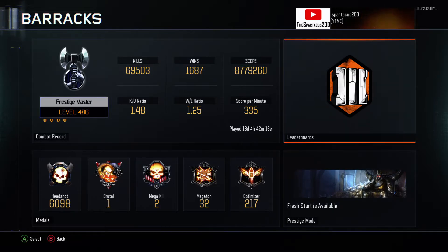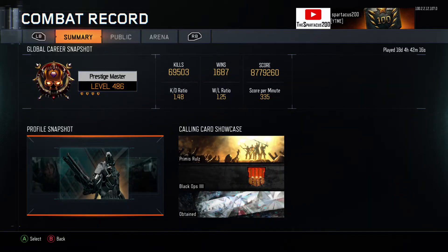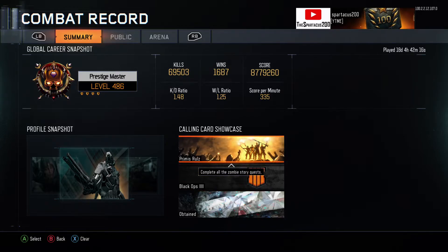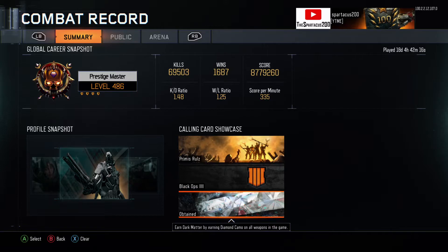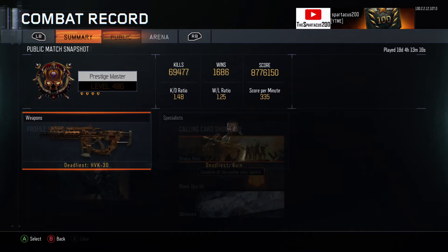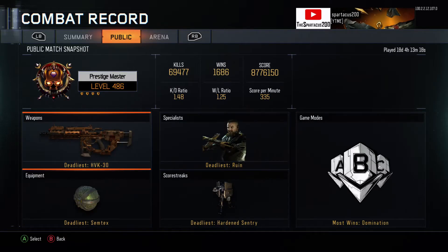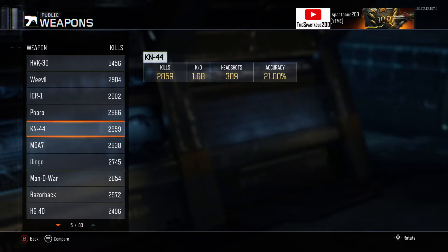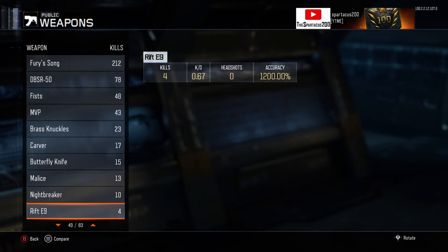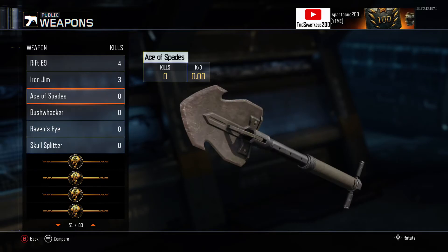In the detailed combat record there's a calling card showcase: one for completing all zombies Easter eggs, one for Black Ops 4 progression, and one for getting diamond camo with every weapon. In Arena ranked mode I've only played two games with a 0.5 win-lose ratio. In public play, my best weapon is the HVK — amazing gun — and the Weevil is my favorite SMG. I don't have every weapon unlocked since many were in supply drops. Equipment: Semtex is most used, then C4, then concussion grenade.